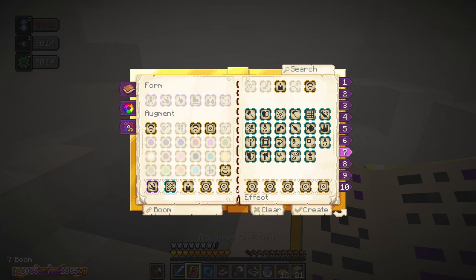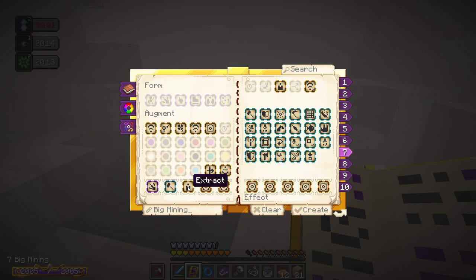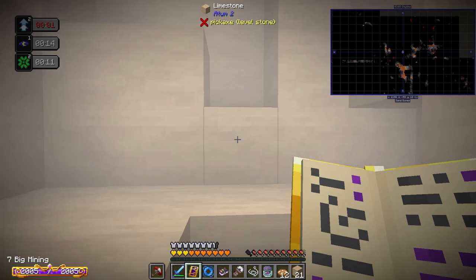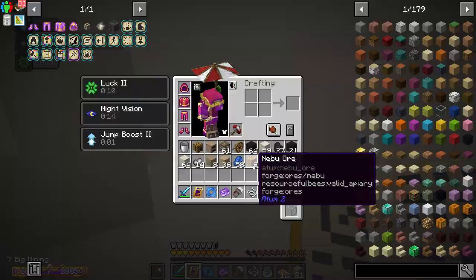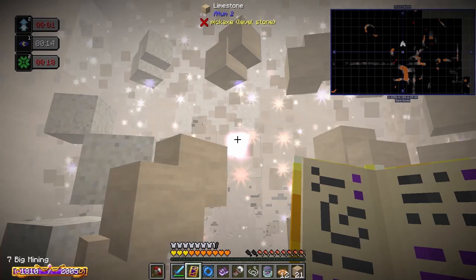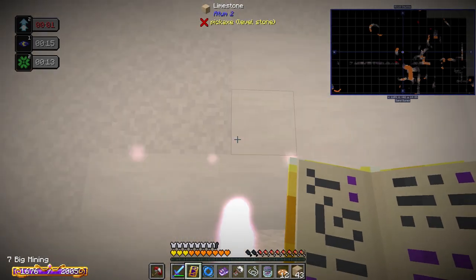What I prefer for mining is a big mining spell — I swap the explosion for a break spell, so it's projectile break extract and then lots of AOEs. This spell is a lot more mana efficient. There's Nebu — oh there's nine Nebu, I love deposits like that! This is how I mine for Nebu and relic ore.